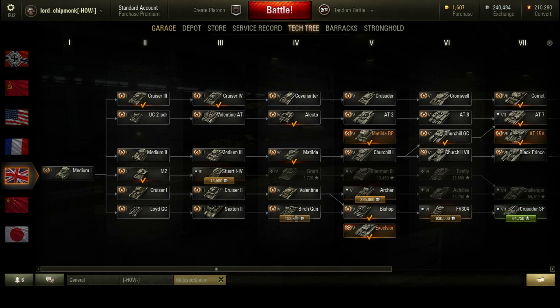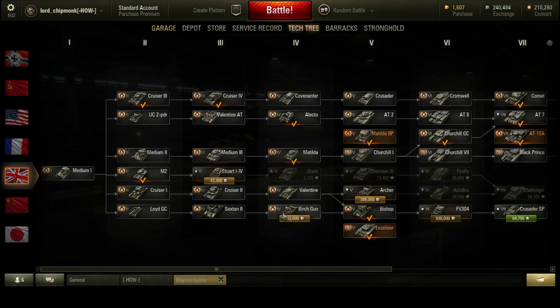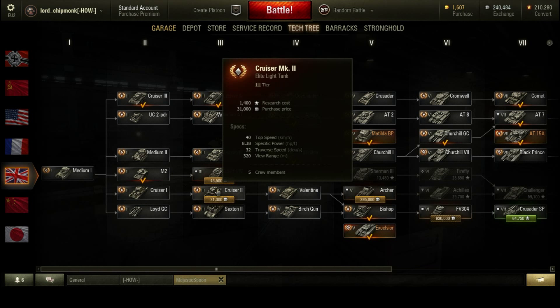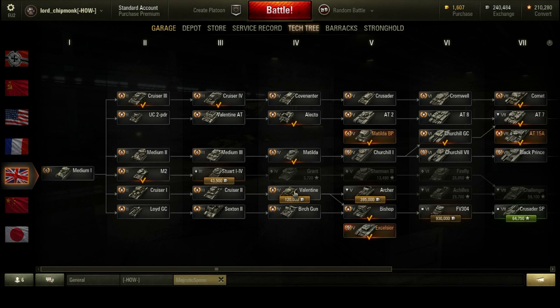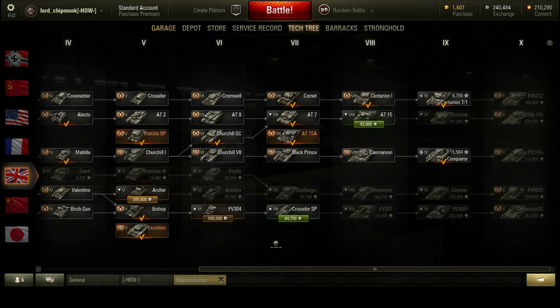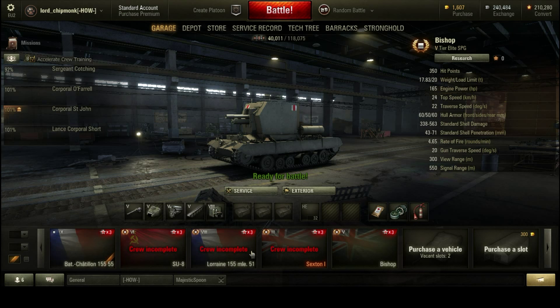Via the SPG route, bear in mind the Lloyd Gun Carrier is not very good, the Sexton is okay but the gun is weedy, and the Birch Gun is interesting in that it gets a fully rotatable turret — I do have a separate review of that. If you go the Cruiser 1 line, the Cruiser 2 gets a 3.7 inch howitzer, which is hilarious. The Valentine is not a very good tank, but going up that way you'll also unlock the tank destroyer line from the Archer up to the FV4005. The grind is not particularly painful for this machine.